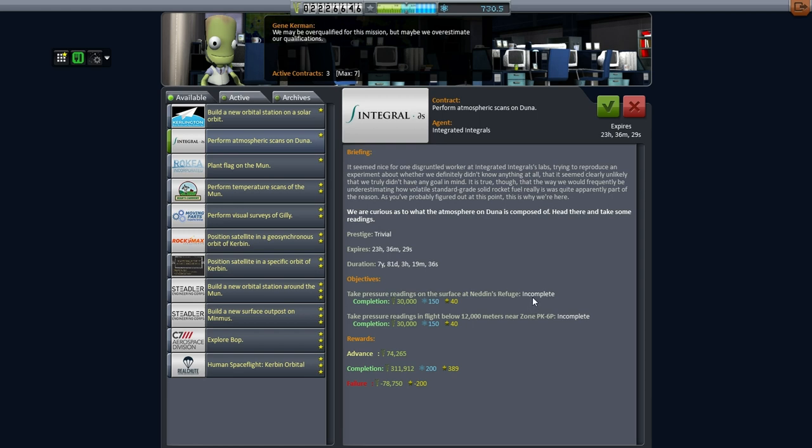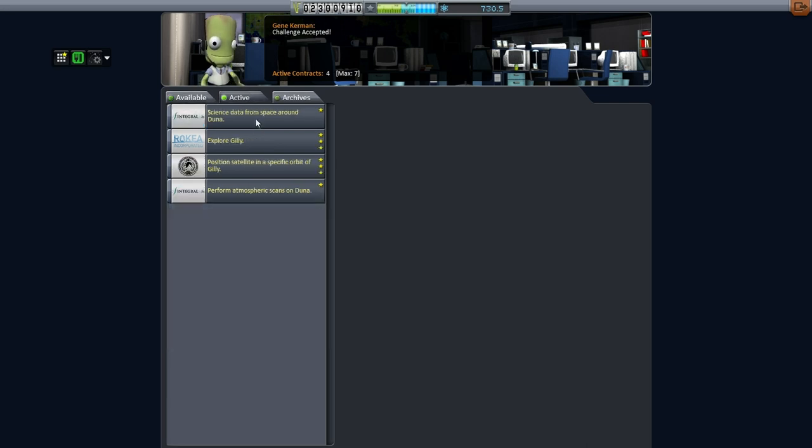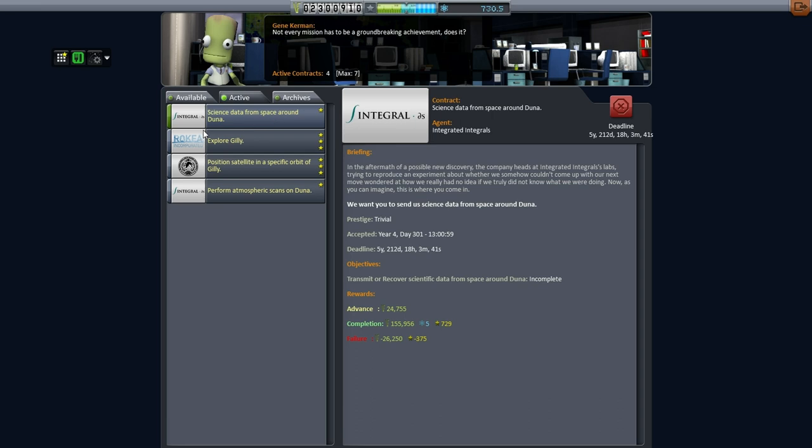We might as well try it. Failure will cost $78,000 — most of the advance — and will take a hit on reputation. But we need something to go with. There's not much else as far as potential missions to pick up. We already have 'Science from Space around Mars,' so we don't get any extra advance for that, but we will be able to complete that at least.